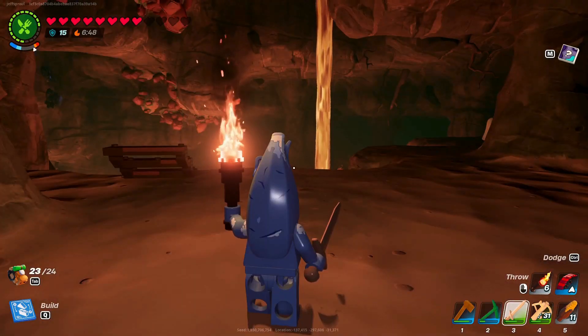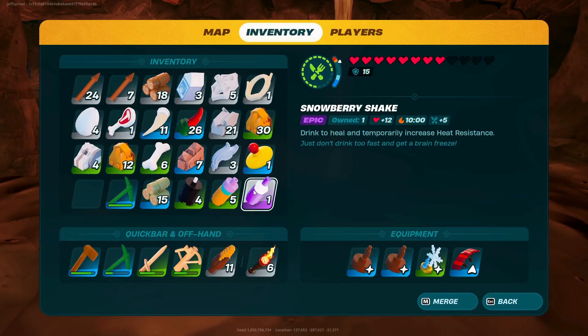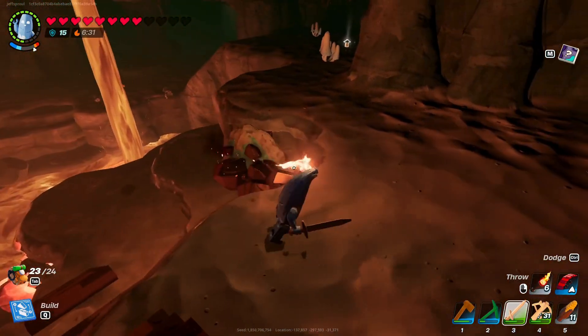Once we're inside the cave looking for copper, we need to make sure that we have some heat resistance items on. We can use things like the cool-headed charm, as well as the snowberry shake. Once we have those equipped so that we're not taking any fire damage, we can look around for copper.